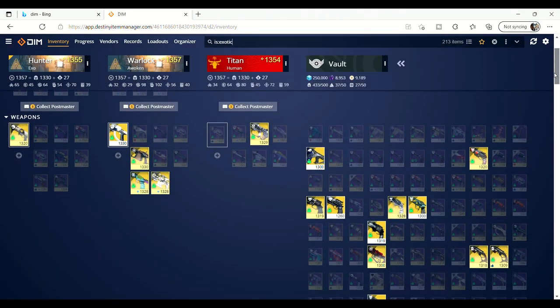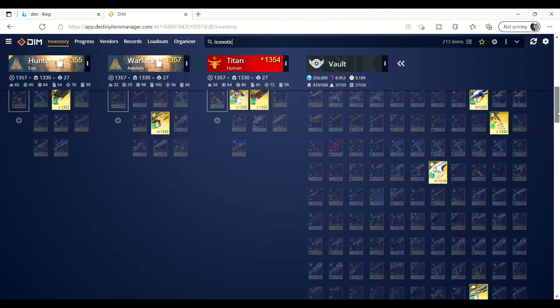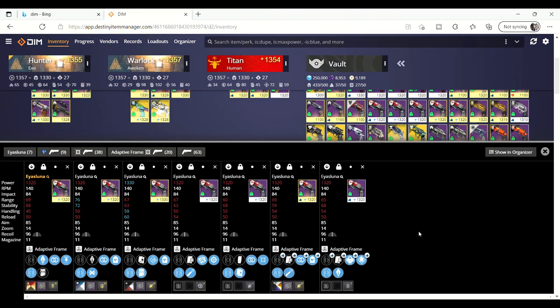This makes it 100 times better than just looking at your vault in the tower, as you can look at items with just a simple glance. A number of items will also highlight preferred perks, so you may even be hiding a god roll deep in your vault that's worth dusting off.